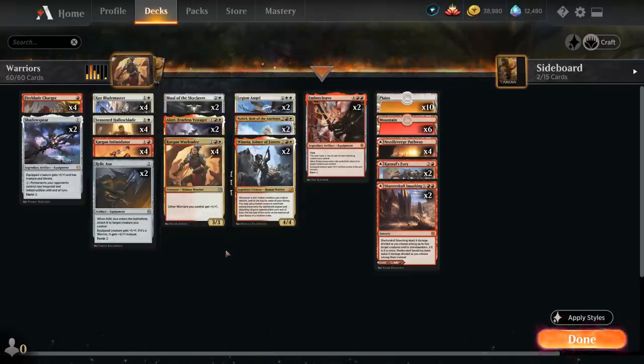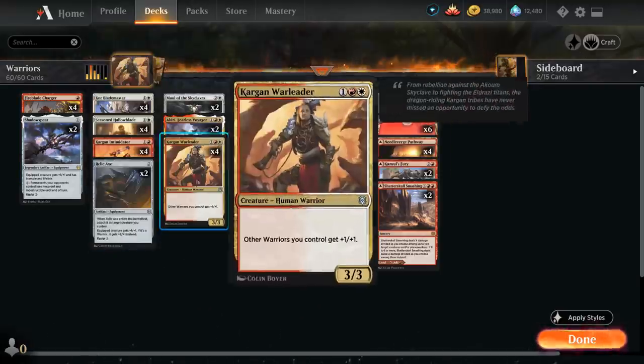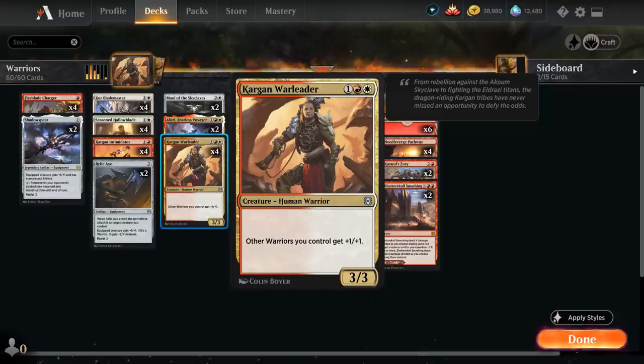Let's take a look at the entire deck starting with our one-drops, where we've got the full playset of Fireblade Charger — a 1/1 Goblin Warrior that has haste as long as it's equipped, so even in later turns we can attack with it right away if we have an equipment in play. When the Charger dies it deals damage equal to its power to any target, so it also benefits from getting additional power, whether from equipment cards or from Kargan Warleader giving it +1/+1.